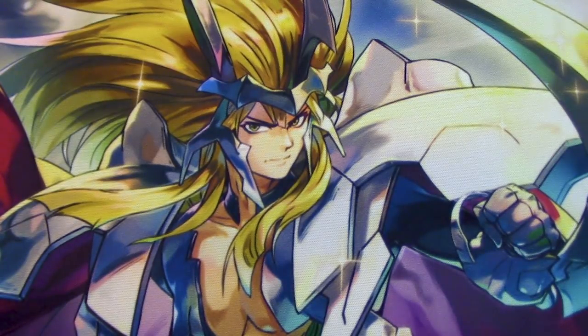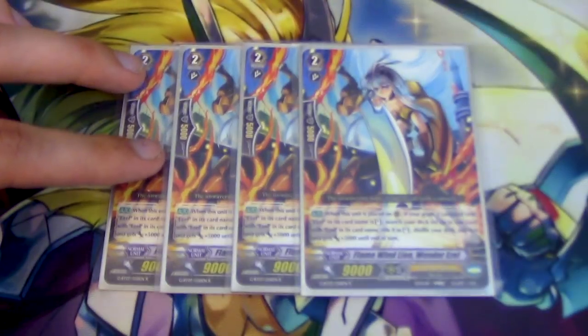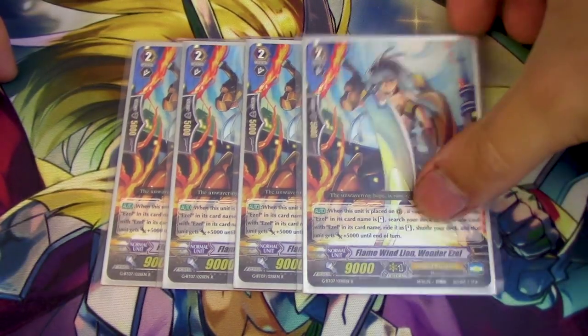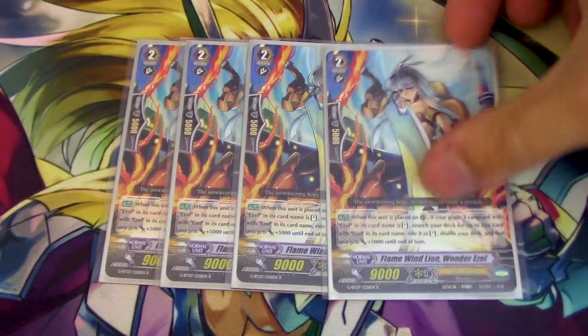Next for grade 2s is the card I'm so happy they didn't hit — it's so autopilot. When this is placed on rear, if your Vanguard's a grade 3 Ezzel, you search for an Ezzel, ride it, and that card gets 5k. Since you're riding, you get a gift; if you choose Excel 2, you get to draw a card. Then if you draw into Wonder Ezzel, you can do it again. Wonder Ezzel is a great card — run it at 4, please run this card at 4.